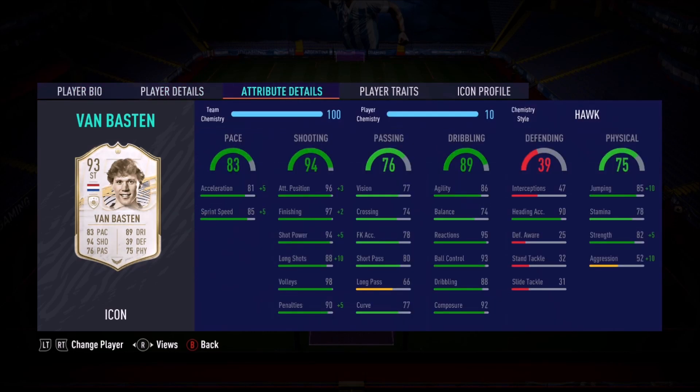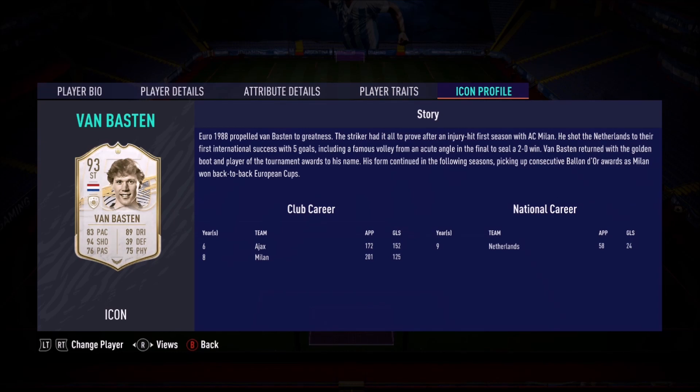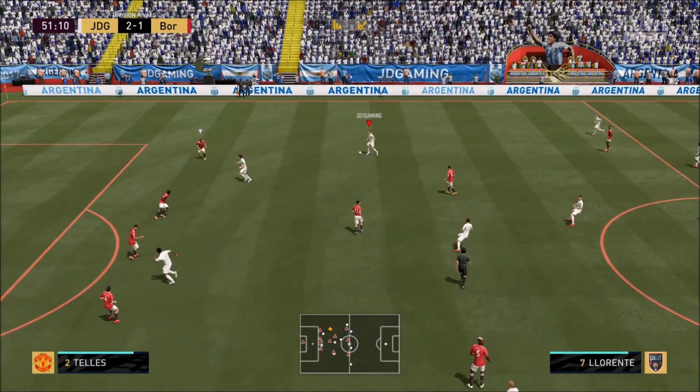Look at that card. Decent pace, phenomenal shooting. Very good short pass for a striker actually at 80. Dribbling looks fantastic, balance a little bit of an issue. This card would actually suit an engine chemistry style but I went for the hawk because I've used this card many times in previous installments of FIFA and this card just suits a hawk really well.